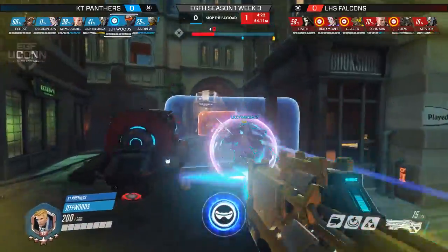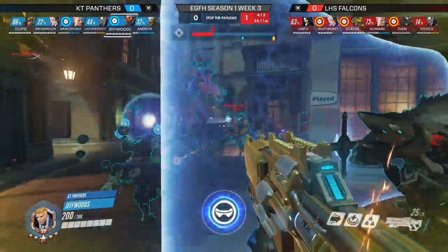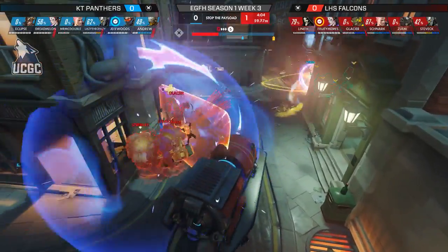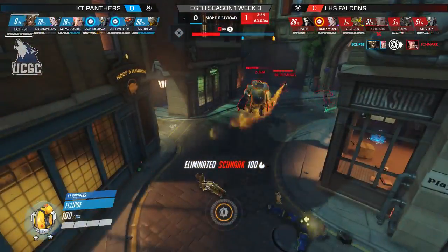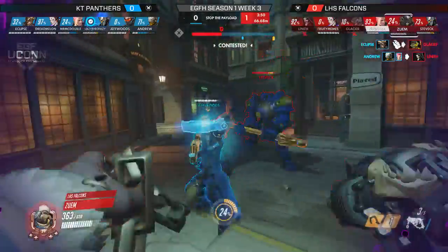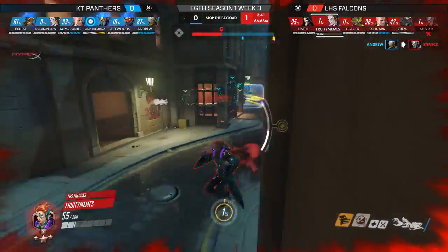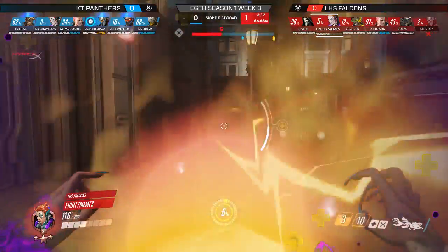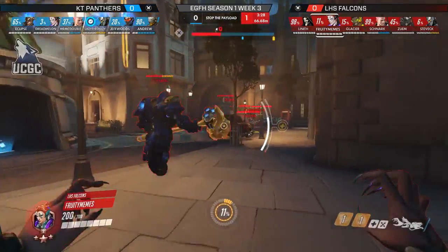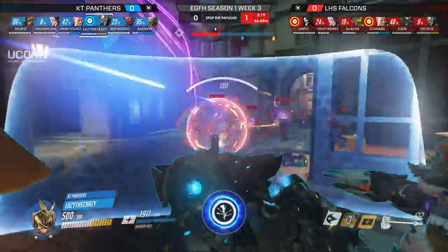Lazy the Crazy recovers after an unfortunate charge in the first fight. Ludlow now has three ults ready, but can't really combo them with anything. They engage with Sound Barrier, trying to wreck Lazy's shield. A grab comes from the defense—Caner Tech looks to follow up but it comes late. The tire blinds Snark but not much else. Jeff Woods enters the backline with Visor; Fruity Memes uses Coalescence trying to keep everyone up, but Ludlow is forced to back away again.